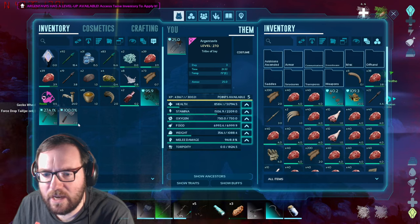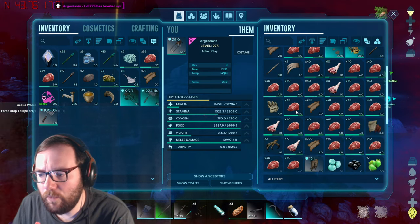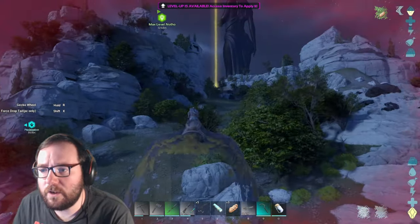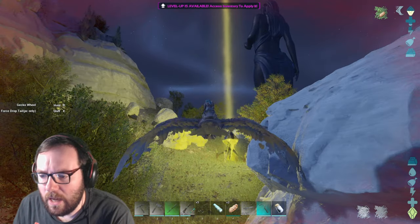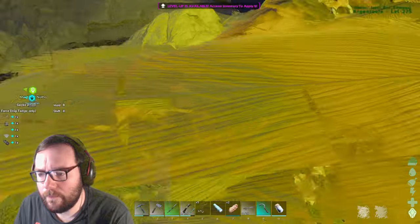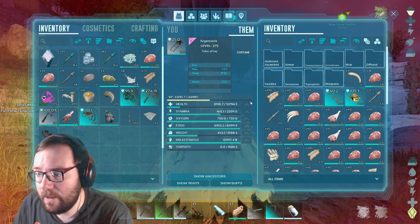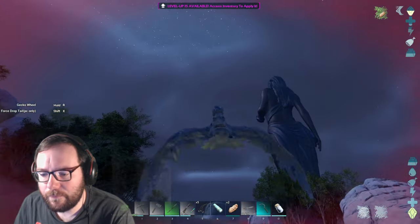We got loot from the astral raptor: a slightly better hatchet, a blueprint for an ascendant hatchet, and an ascendant thyla saddle — that could be good in the future when we tame a thyla. There's a medical brew, but that only heals ourselves. It's getting dark. That was our first astral creature — Astraos's equivalent to alphas. We got a yellow drop with an ascendant dynosuke saddle and a wind turbine. Both could be really useful.